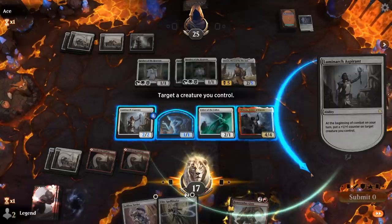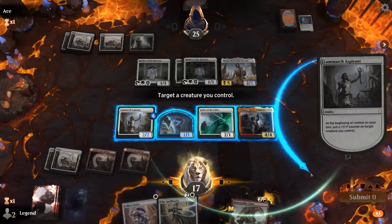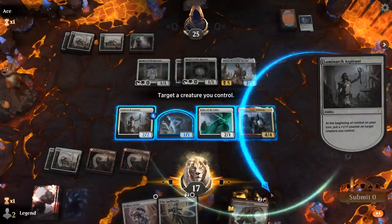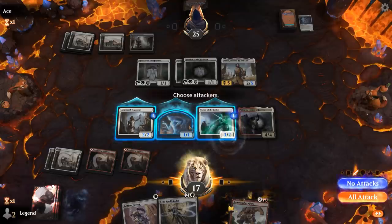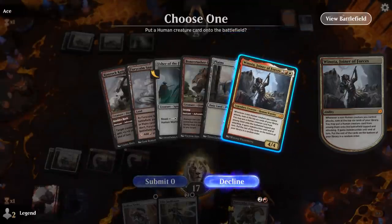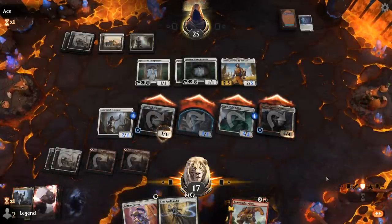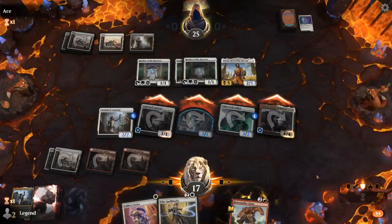We decide where to put the plus one counter. The Aspirant doesn't trigger Winota so we don't have to attack with it — we put the counter on Usher instead, so if we hit Blade Historian it can at least trade for Daxos. We send Usher and Winota and hit an extra Winota, though that does mean losing the 4/4 on defense. We also hit Aspirant, but they get to eat our Usher of the Fallen. We should get them low enough to prevent them from making Angels, unless they can gain more life from hand.